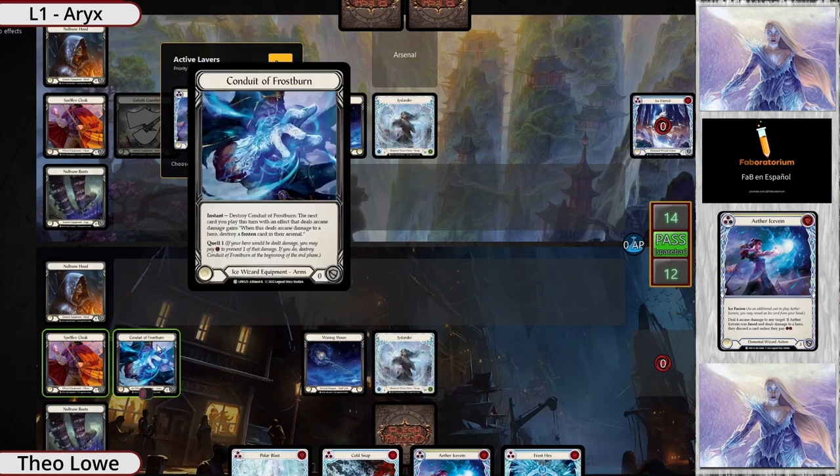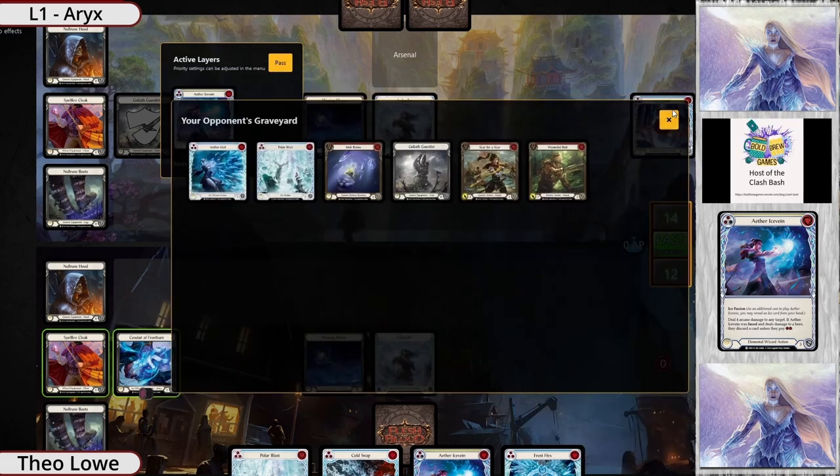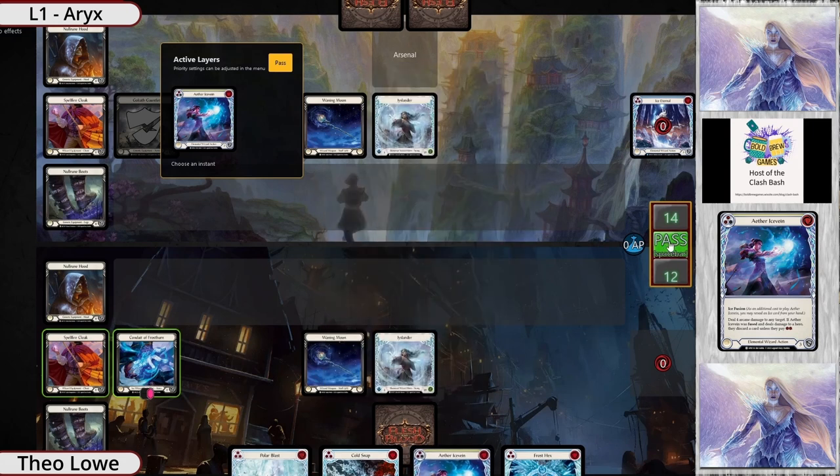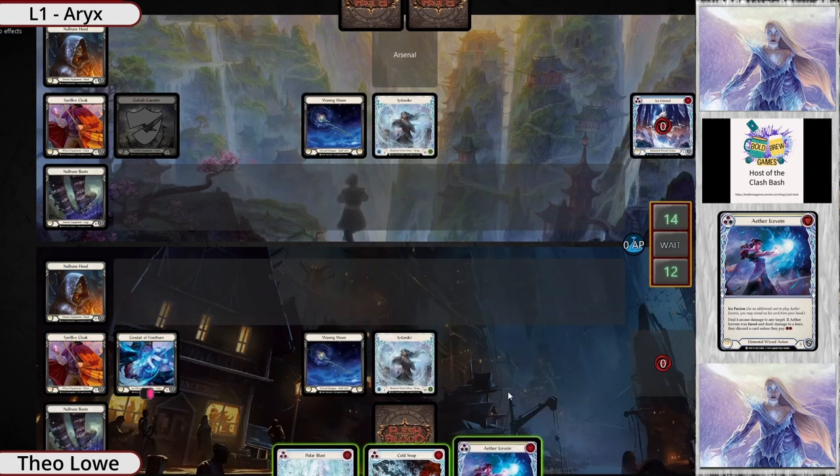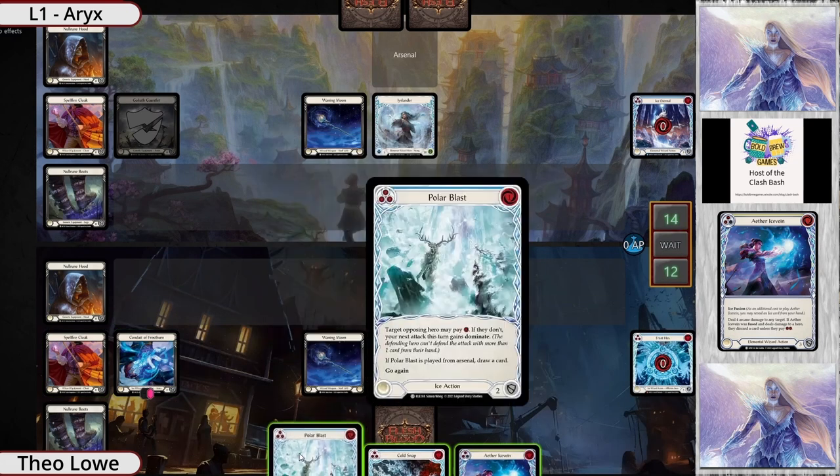At least you get to prevent one on Waning Moon, so maybe it's not a Conduit turn here. I think he is looking to use it, because you can be pretty sure Waning Moon is going to come after this. So we'll AB3, pitch the blue, Quell 1, and get to float one.